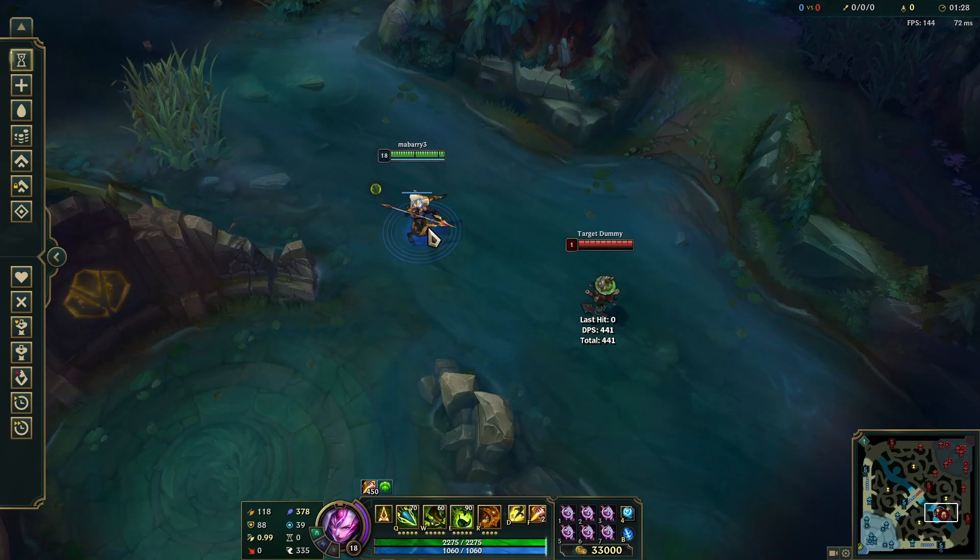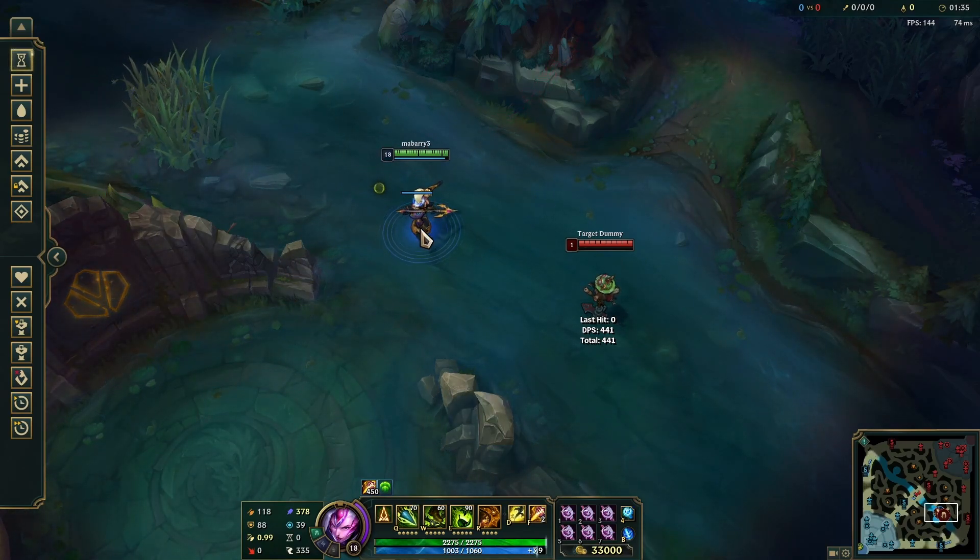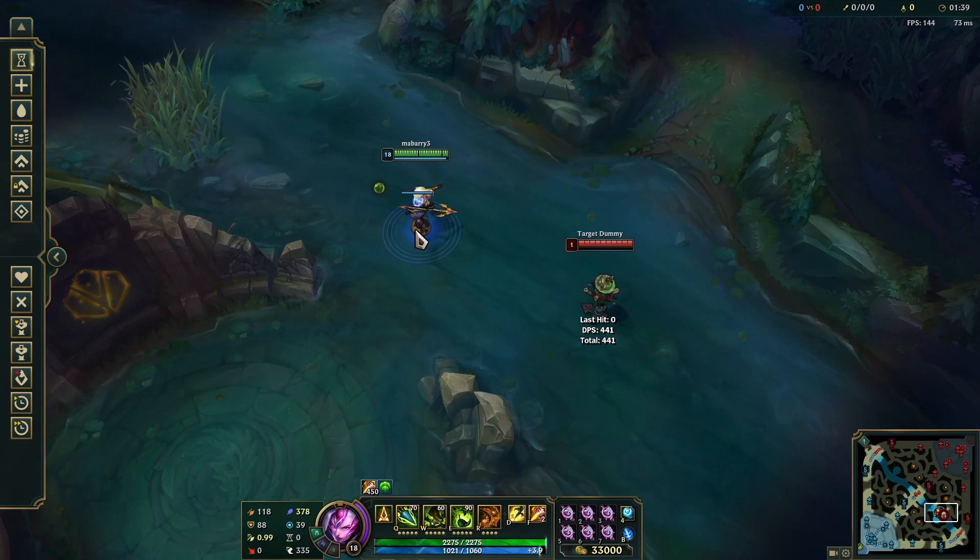We all probably know that flashing during Nidalee's Q cast time does not change where the spear spawns — it spawns from the blue ward even though I flashed away. But one thing you might not know is that the damage dealt by the spear is calculated based on where you are at the end of the cast time. This means that you can flash away from someone and get a decent bit more damage from your spear.